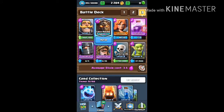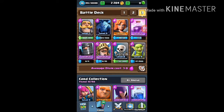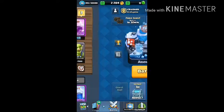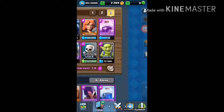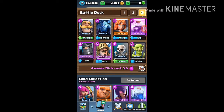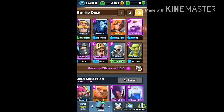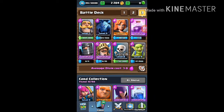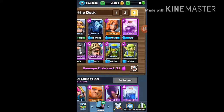This deck is actually good in general. The Lava Hound — you don't even need it, I think it's actually better without it. The deck consists of a Knight, Minion, Valkyrie, Rage spell, Dark Prince, Prince, Skeletons, and Goblins. We're going to test this deck and show how useful it can be. We want to place the Dark Prince and the Prince, use the Rage spell, and defeat the tower. We also have Minions to fight air troops, though I'm going to swap those for something more reliable.